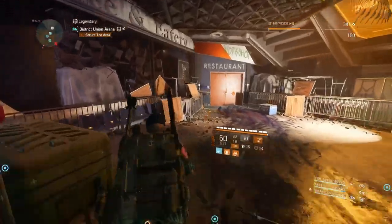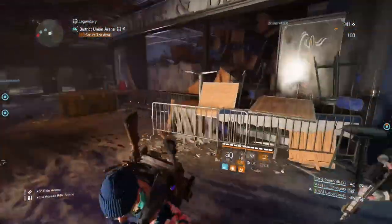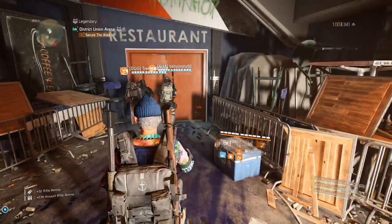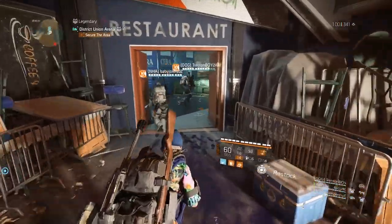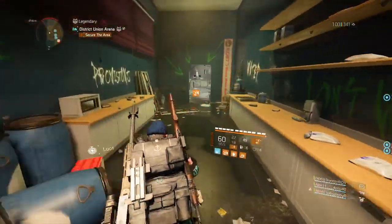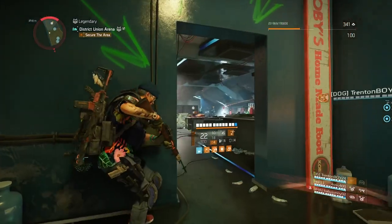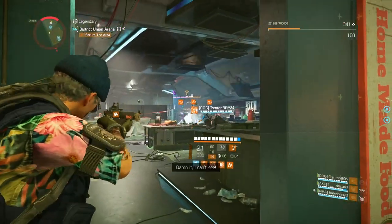Now, this is the next part — the restaurant location. I'm going to call the restaurant location all of this because there's a couple of things within it. There's going to be minitanks, rushers, snipers, and warhounds are going to come out in the second wave.